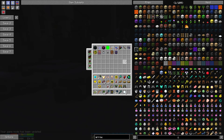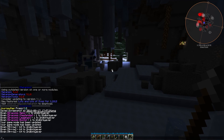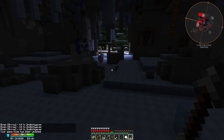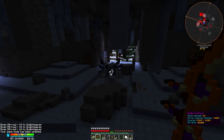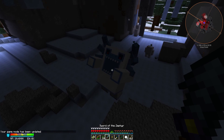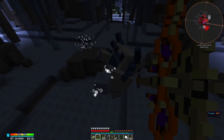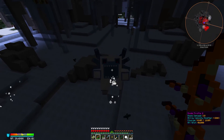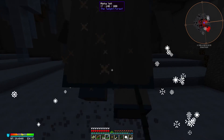He fires ice blocks at you — arrows might be useful. I forgot my bow doesn't have Infinity on it yet. So now that I'm in survival — huh, do projectiles not work on this guy? That's weird. Why do projectiles not work on this guy?